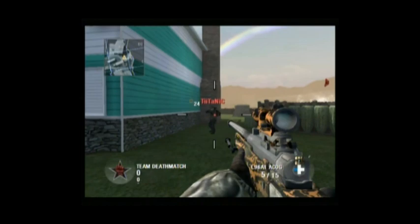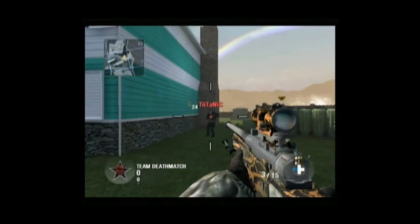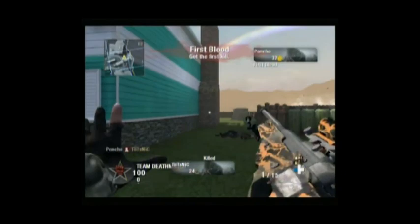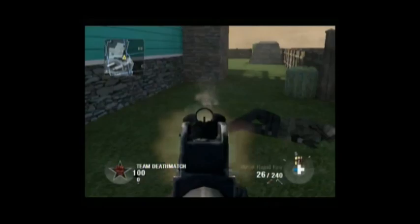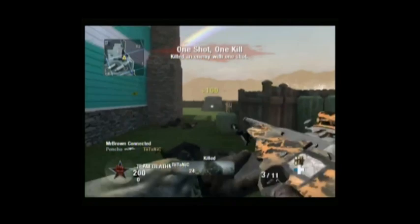First let's have a look at noscoping, and you're gonna see that even on the Wii it's not easy. After four tries, in my perks I'm using Ghost and Steady Aim which is supposed to make me aim better when I'm not scoping, and I think I got Ninja but I'm not sure.